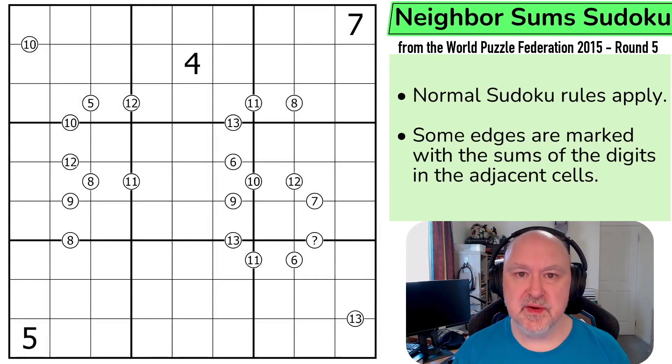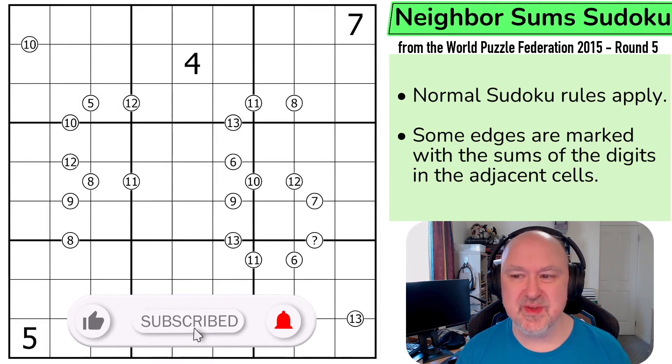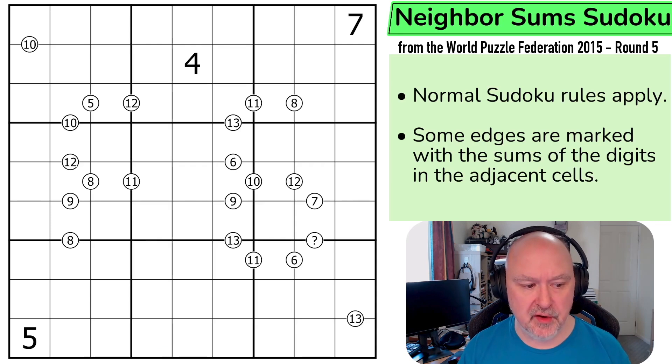Hi, and welcome to Bremster Puzzles and back to the World Puzzle Federation 2015 Round 5. We're continuing with the Variant Sudokus with a Neighbour Sums Sudoku. This puzzle was worth 30 points at the time and was created by Branko Saranik.